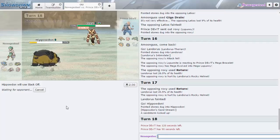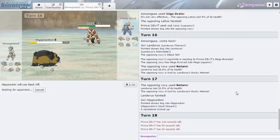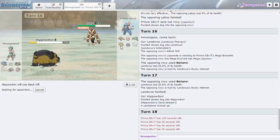I kind of wish I had Smooth Rock on Hippowdon because the Sand ends too fast and I haven't been able to abuse Excadrill yet. At the same time, the Leftovers recovery on Hippowdon is really nice. Mega Lopunny — yeah, Return knocks me out. I guess he's calculating that. I'm fine with Return knocking me out because then I get to go Excadrill and blow back his whole team — Ferrothorn should die to Earthquake.